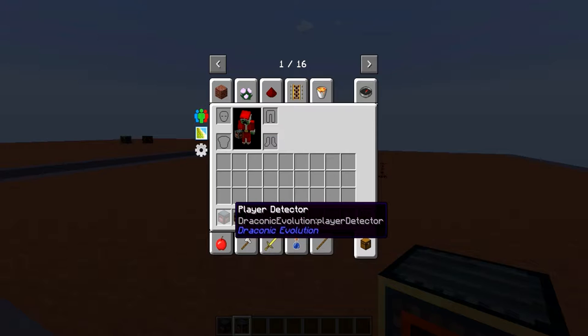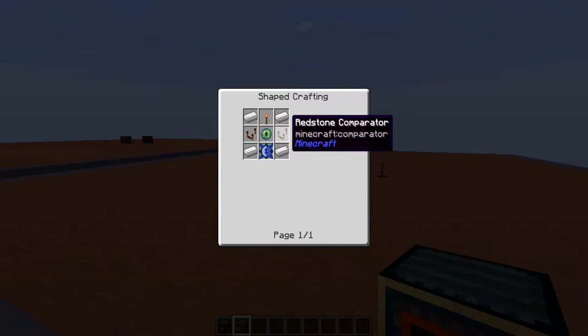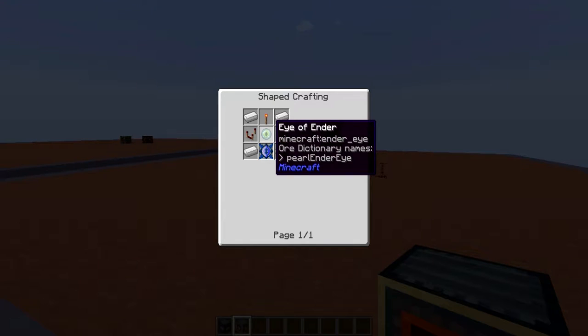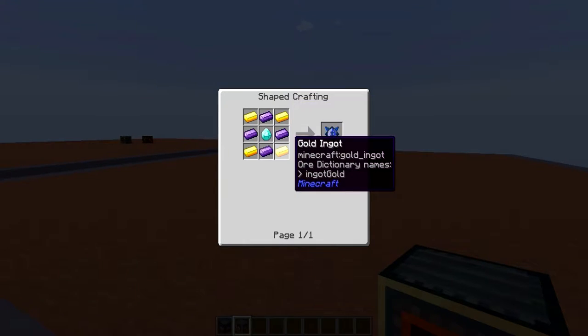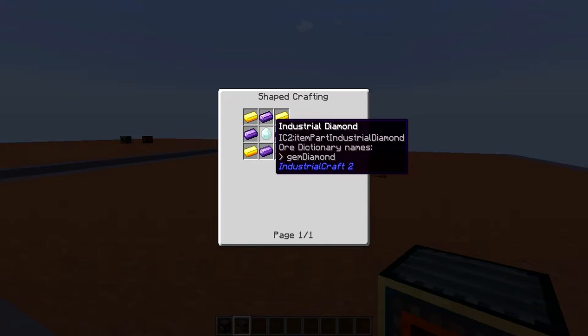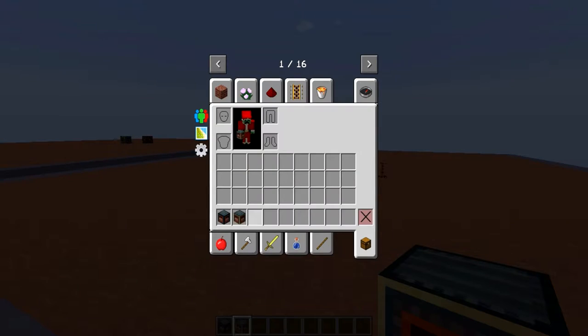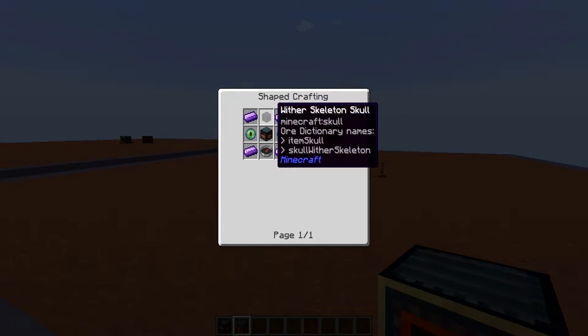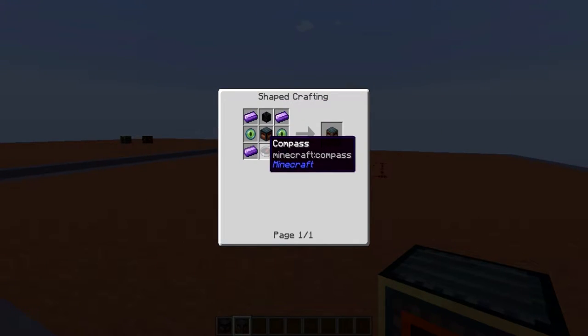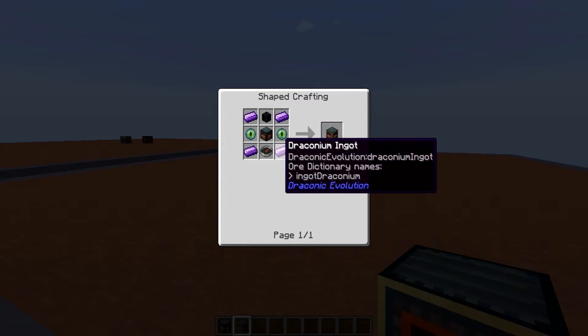First of all, I will quickly start off with the recipe. The default Player Detector requires four pieces of iron, a redstone torch, two redstone comparators, an Eye of Ender, and a Draconic Core. Draconic Cores are crafted from four ingots of gold, four draconium ingots, and a diamond. The Advanced Player Detector requires four draconium ingots, a wither skull, two Eyes of Ender, a compass, and one of the previously shown Player Detectors.